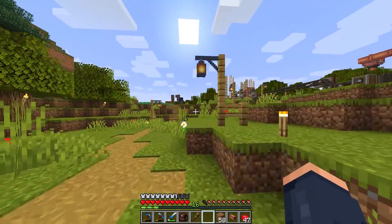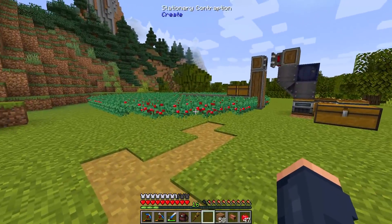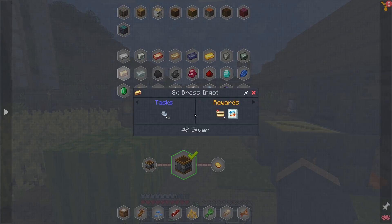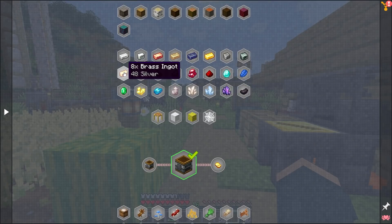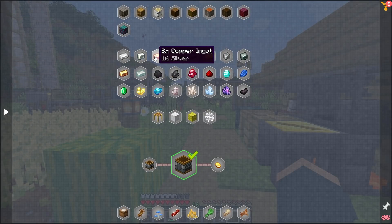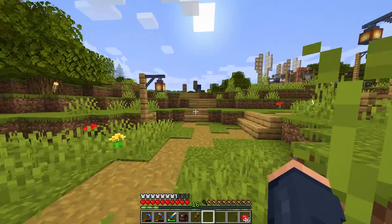Now that we have the ability to request copper and other materials at will, no more painful mining. I know you guys are going to yell at me and say why didn't you just buy brass directly — honestly I just didn't see it. We could skip the whole thing, but it costs 48 silver whereas this route is 16 silver, so it's actually a better deal to do it this way.